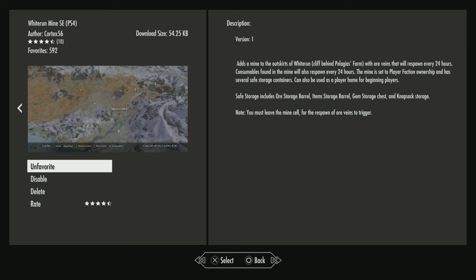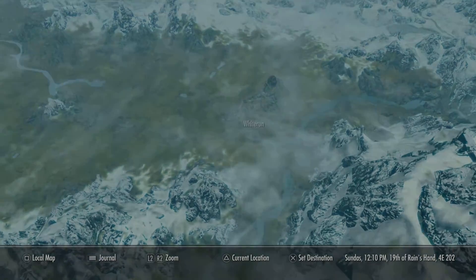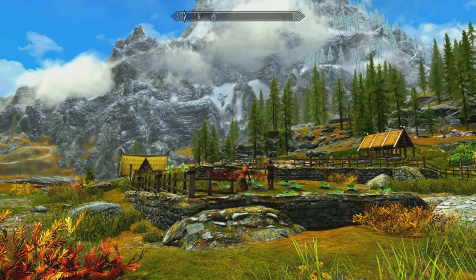The second mod is the Whiterun Mine. It adds a mine to the outskirts of Whiterun, behind Pelagia Farm. The veins respawn every 24 hours and there's some safe storage in there. This one is by Cortex56. There's Pelagia Farm just south of Whiterun — why don't we go check that one out.